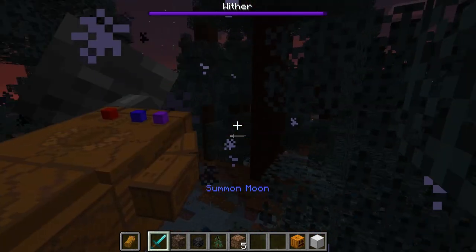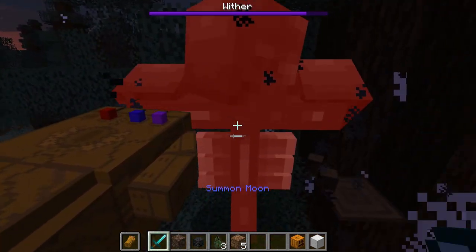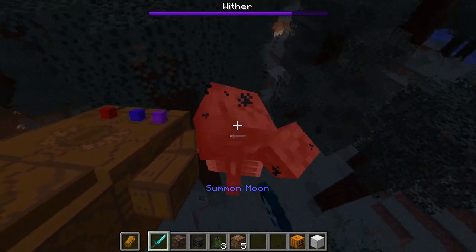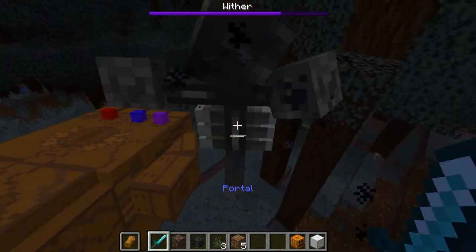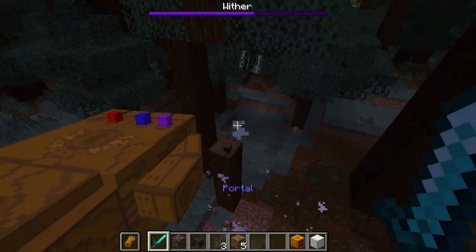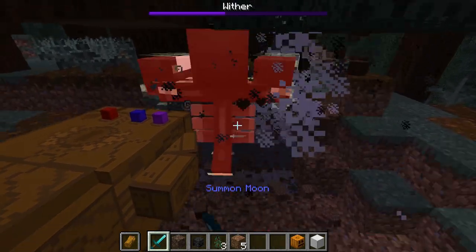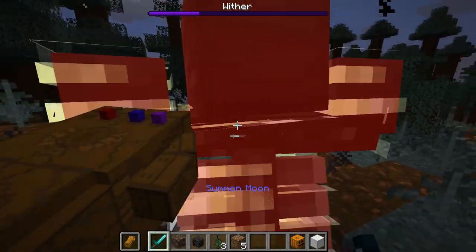I'm very glad we did this away from my dog so I can get the soul stone. This guy is actually pretty annoying — he keeps flying around. Of course I could have summoned him underground but I didn't feel like doing that. There we go, we're getting some good shots on him. He's at half health and he's in his second stage.